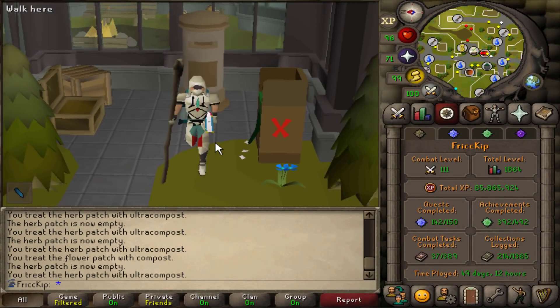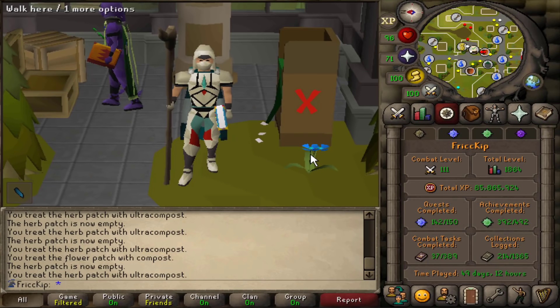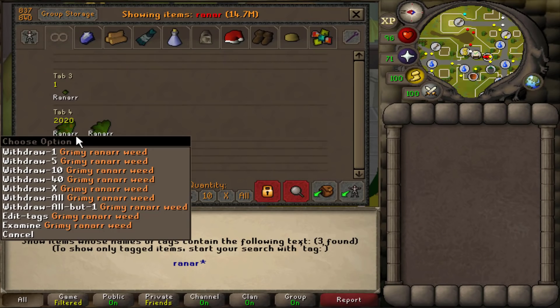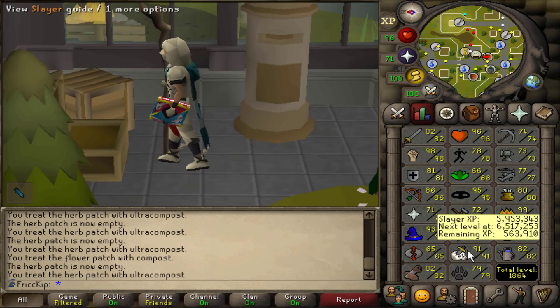Hey, how's it going? Welcome back to another episode of the Duo Group Iron Man. Last video, I spent a few days camping Master Farmers for Rannars, and oh boy did we get a lot. We are up to over 2,000 Rannars, which we now need to make into Prayer Pots, because we just got 91 Slayer, and that's the reason why we went to Master Farmers — so we could get Prayer Pots for Cerberus, because Cerberus uses a lot of Prayer Pots.